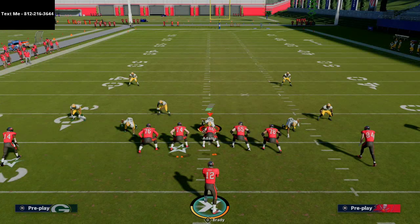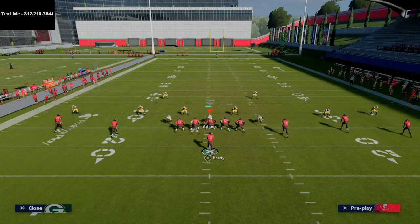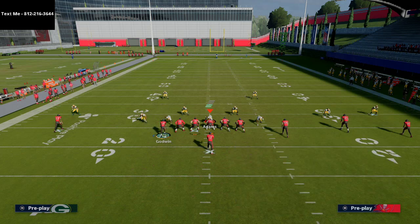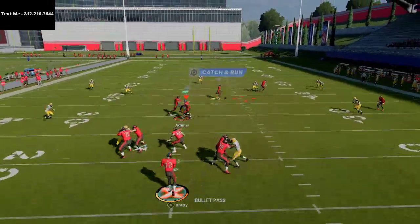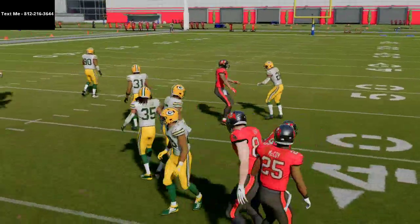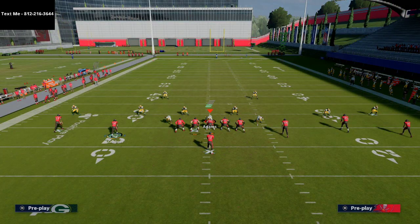Now, what if they go with a Mabel coverage? This coverage is really designed to take away the corner out to Cameron Brate and the hitch route to the backside back. Against Mabel coverage, the middle of the field is going to be even more open than with vert hooks, because Mabel basically removes the yellow zones from the field. What if they play Cover 3 hard flat? Let me show you that real quick.